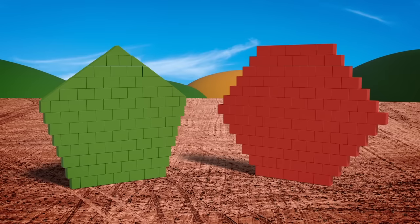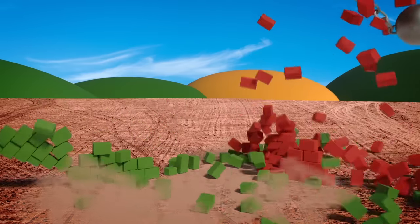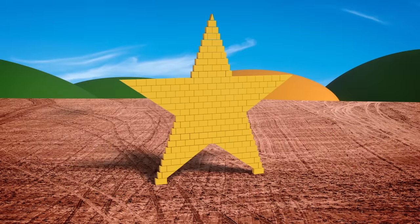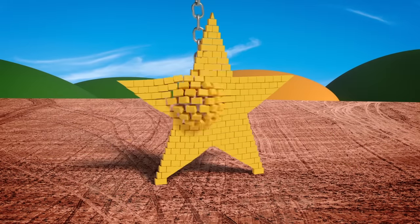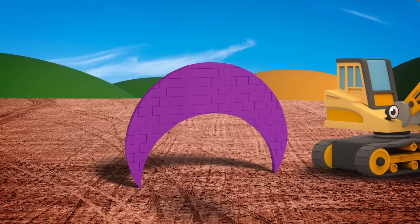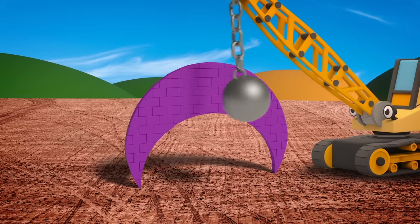Pentagon and hexagon both are wrong — we need them gone! You won't get very far with a wall shaped like a star. That crescent wall looks like a frown — swing that ball and knock it down!